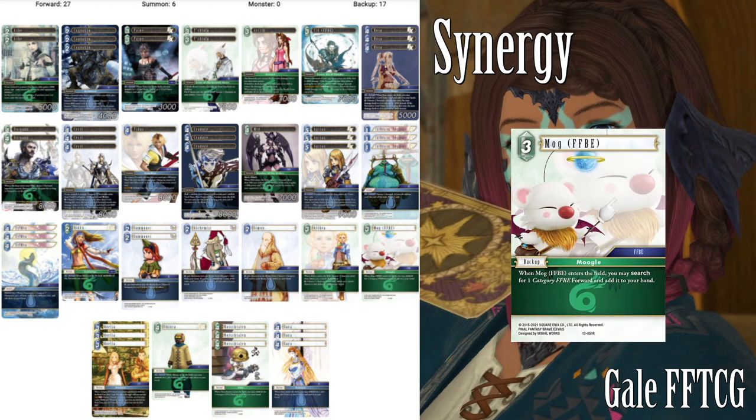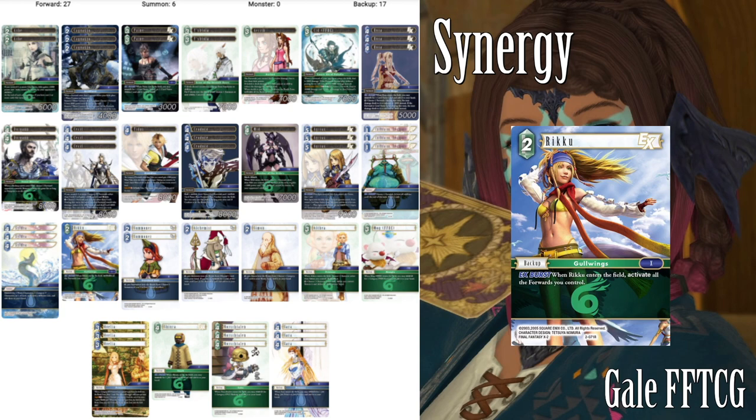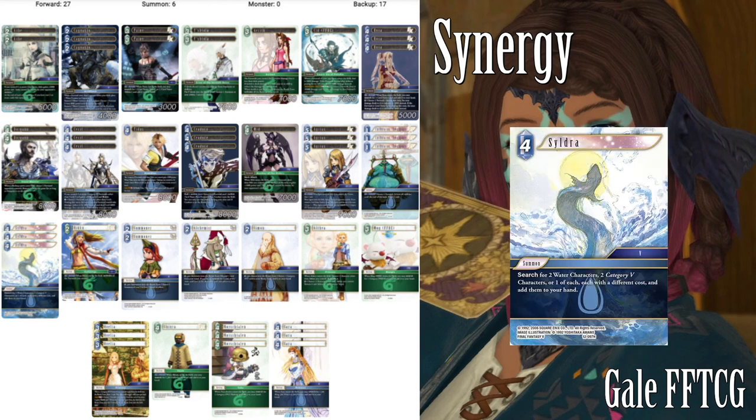We are running one copy of Mog FFBE so we can search up Sid FFBE or Mid. Mid is protection and Sid FFBE has a fun little combo we'll go into in a bit. We are running one Simon because he's a breakable backup, which is always good, and we can also get back copies of Ovelia and stuff like that. We're running one copy of Riku to activate all of our forwards — honestly this is just a searchable backup. We have three copies of Sildra, a 4CP that searches for two water characters, two category five characters, or one of each with a different cost and adds them to our hand. So we can choose Dorgan because he's a category five and then choose any other water character we like. Really versatile card, but it's almost always going to be searching Dorgan in this list.